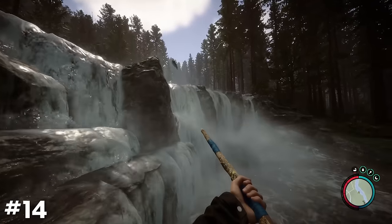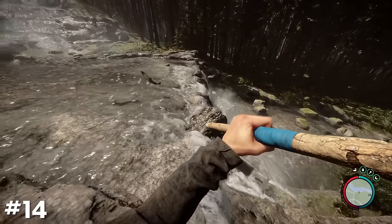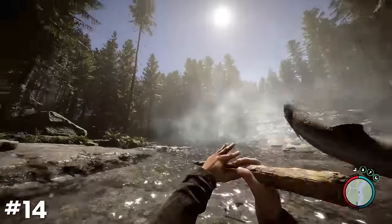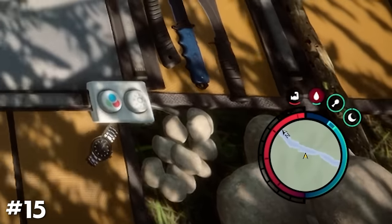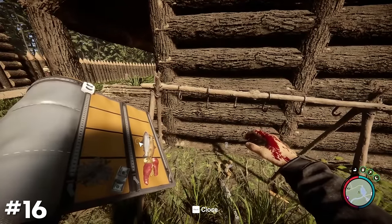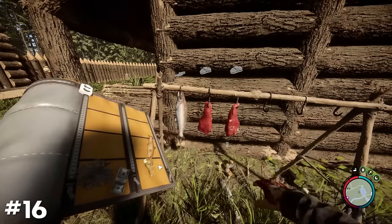Fish can be seen swimming upstream and will even jump out of the water in an attempt to traverse waterfalls, however it does not seem that they are catchable in this state. Eating foods such as dried meat or ramen noodles will deplete your thirst meter upon consumption. Drying meat or fish on a drying rack will preserve it, allowing it to be stored for longer before turning rotten, in comparison to regular, cooked, or raw meat.